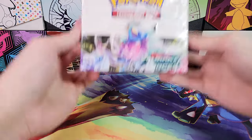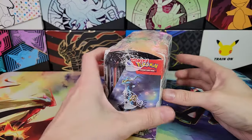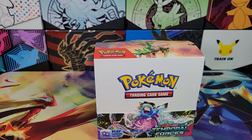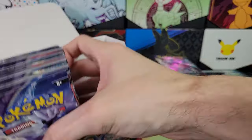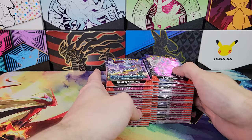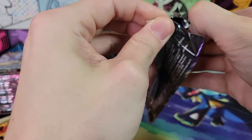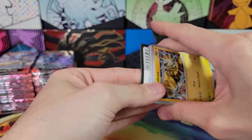Hello, welcome back to TCG Dreamland. This is our third and final full booster box for Temporal Forces. The first two boxes were quite good, and we've opened two Pokemon Center exclusive ETBs as well, both of which were good. Because the A-Spec cards are actually selling for good prices, I think this set may actually have the best EV of all the Scarlet and Violet sets so far, which is pretty cool.